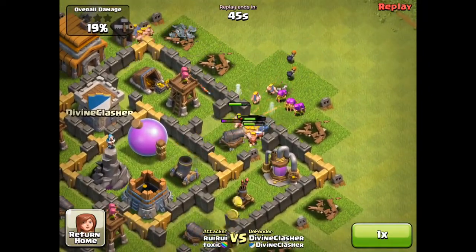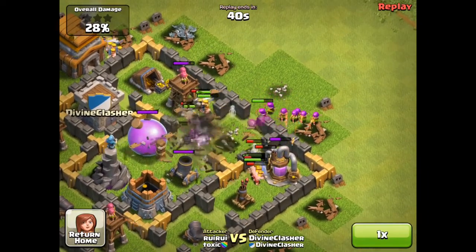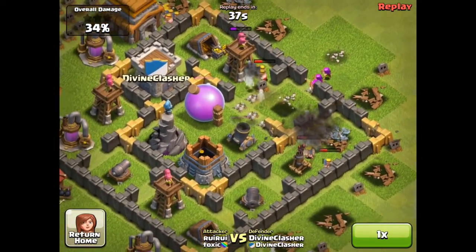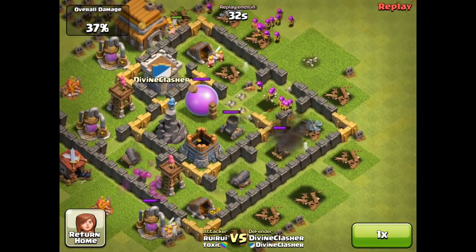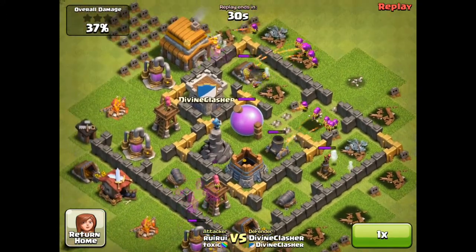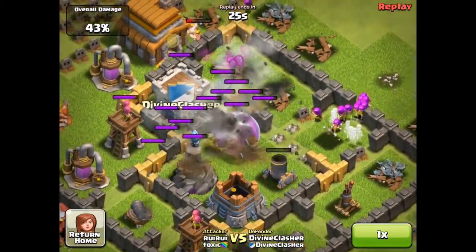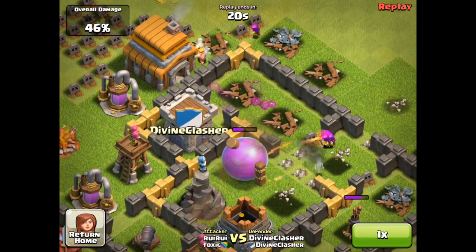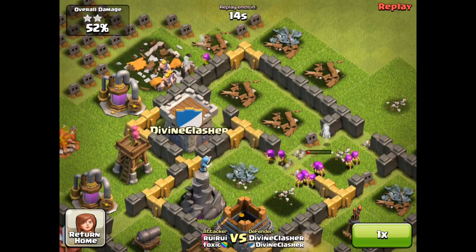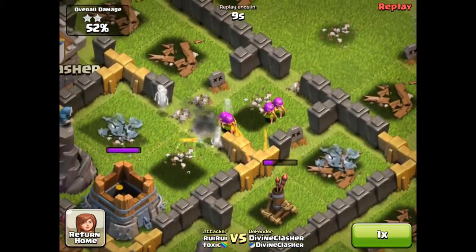He does bring Archers in after a while, and then two Wall Breakers. Maybe he should have sent the Wall Breakers in first, because it only takes one Wall Breaker to get through. So he is in my middle, but I'm not sure he took too much with his few troops. I think he should have gone through my mines. He does waste my lightning spell - it takes out my Mortar, which might have actually saved him, because that Mortar would have one-shot all those Archers. But it was very low health anyway, so one arrow would have basically killed it.